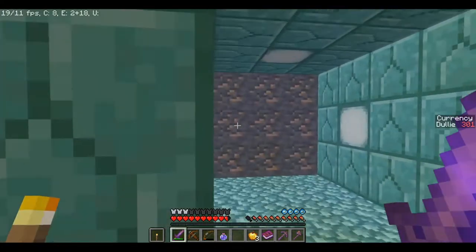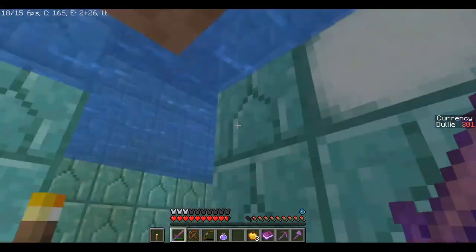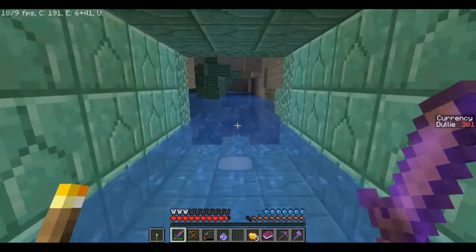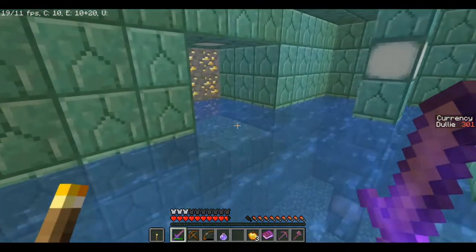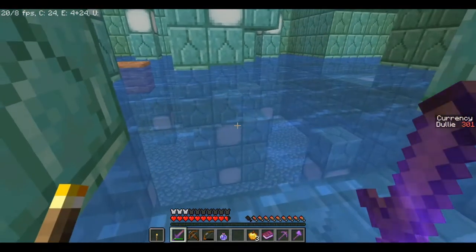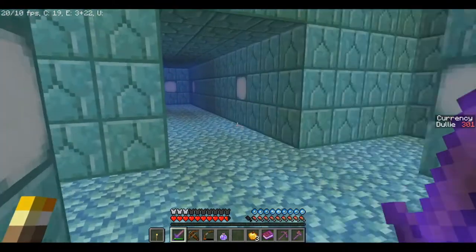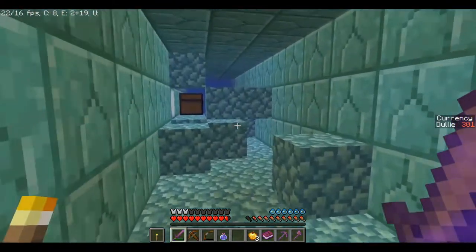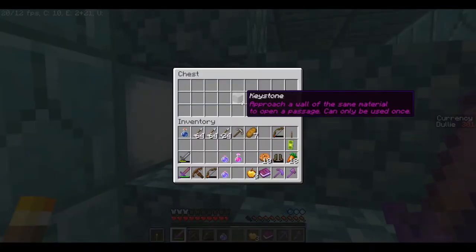We're gonna run out of oxygen. That's an iron wall. So what we're supposed to do: there's going to be these walls that look like they're all one material, and we're supposed to find a keystone for them. So there will be a golden keystone, a redstone, iron, and I think also coal. We're supposed to find a bunch of those and use them to unlock the doors. Your keystone — approach a wall of the same material to open it.